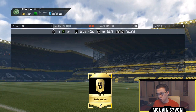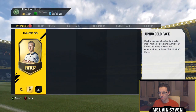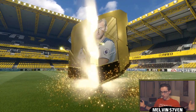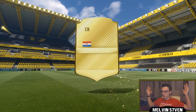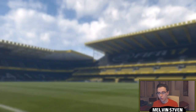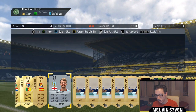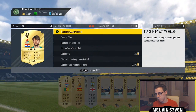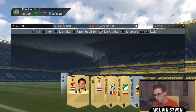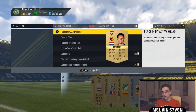We get a Jumbo Gold Pack — oh, that's the 15k pack with 3 rares isn't it. Doesn't look as though that's going to be terrific for us. We've got a rare from it — Koluka, 82 rated. I don't know if he still goes for a bit, probably not. I can't remember when he did go for something but he did at one point. I'm just going to store that in the club.